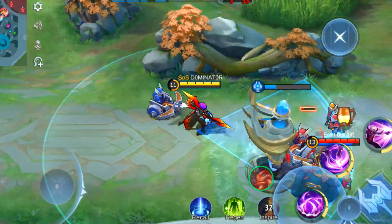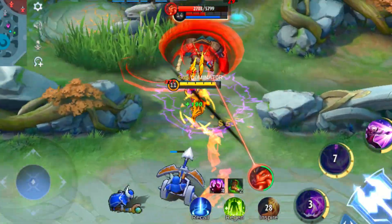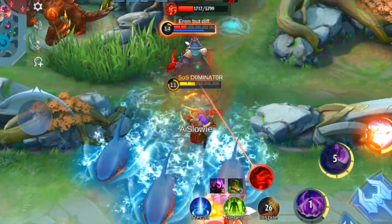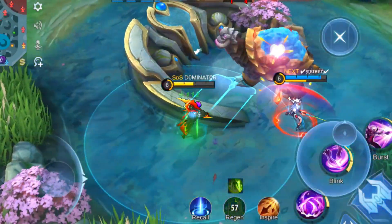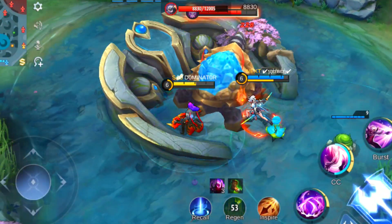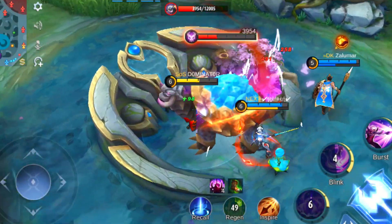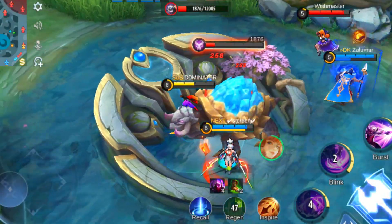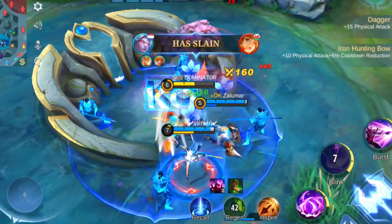Martus can be a wonderful pick against heroes who have lower DPS than he does. His high attack speed and damage output makes him a real threat to enemies who can't keep up with his pace. However, he does have a weakness against heroes with high mobility or burst damage, as they can quickly take him down if he's not careful. I suggest you pick him against heroes like Quinevere, Odette, Pharsa, and Mia.